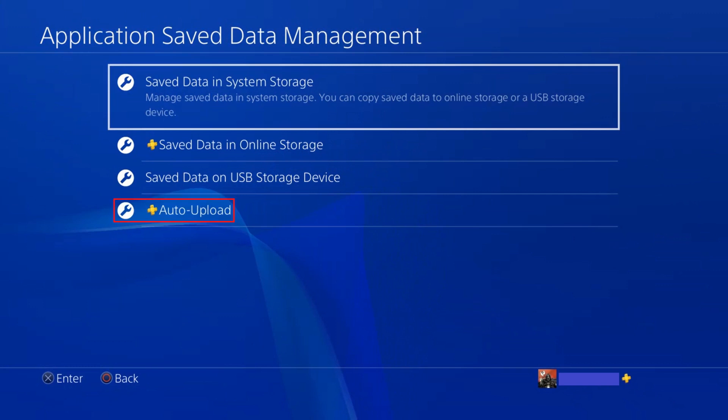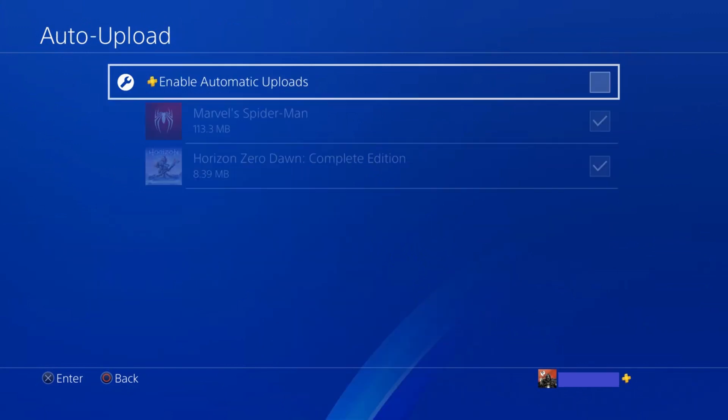Step 3. Select Auto Upload in the menu. The Auto Upload screen is displayed. A list of all games with saved data on your PS4 system appears in a list.